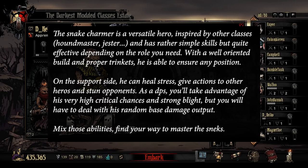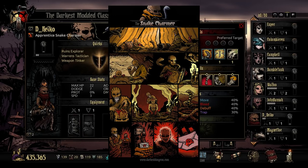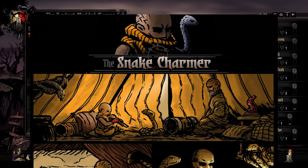Mix those abilities and find your way to master the Snake Charmer. We're fortunate enough with this class to see a backstory comic strip attached to it, which is really awesome — a nice little piece by Menlo. There's actually a lot of information to be gained from the first frame: you can see the young Snake Charmer being taught by the master inside a tent with some snakes hanging out.